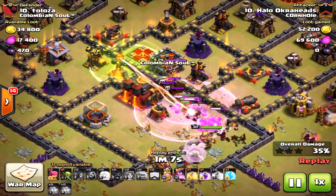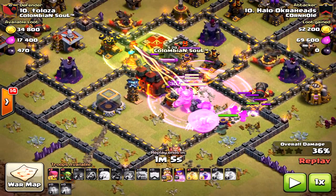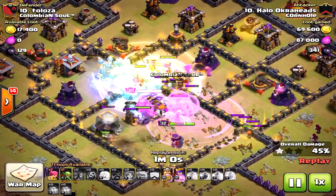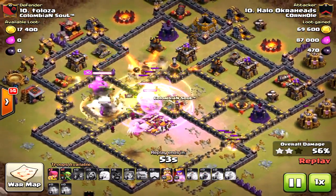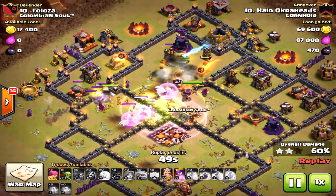Because they went back into the core I was able to save and use just one jump spell, and bring a freeze spell to protect my valkyries against that inferno tower, which really made a difference. Without it, maybe five or six seconds worth of damage would have been dealt to my valkyries.